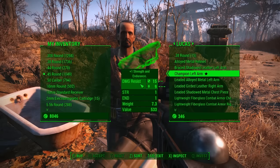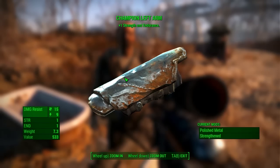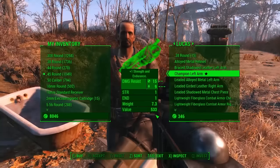So yeah, that is how to get the Champion Left Arm. It gives you one Endurance and one Strength, which is quite handy. It also looks like it's been modded with polished metal and strengthened, which is nice.